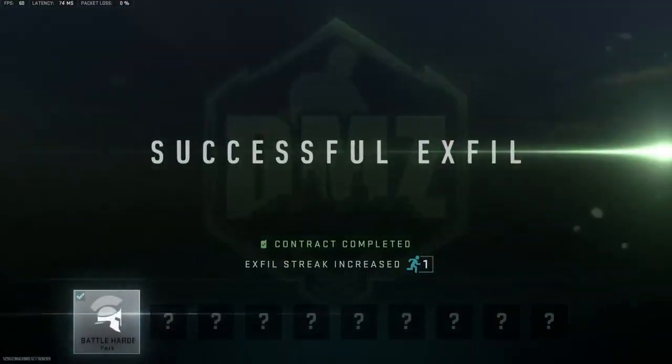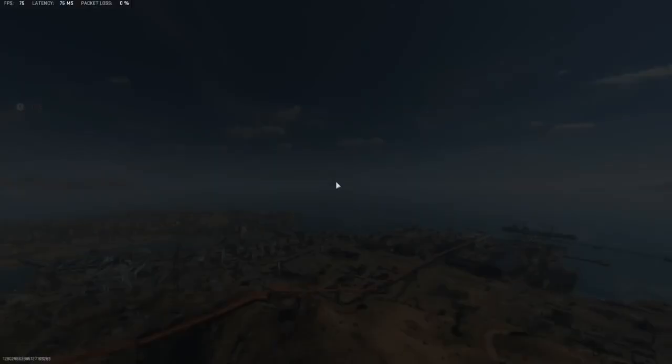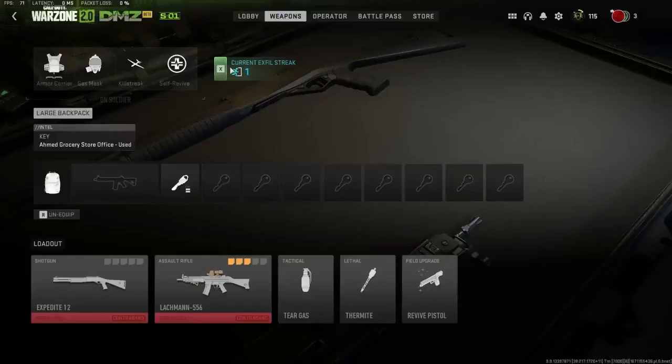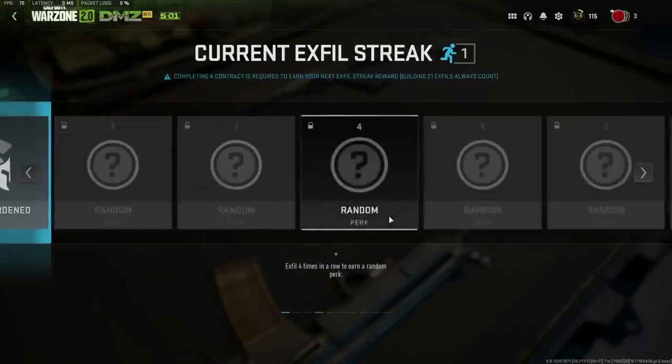There's also a new perk system for DMZ players who successfully exfil and complete a faction contract. Once you exfil with a completed contract, you'll be given a random perk, and as long as you continue your exfil and contract streak, you will continue to unlock more perks. Along with this, you can now add a third weapon slot to medium and large backpacks.